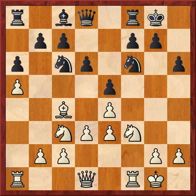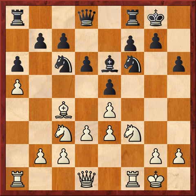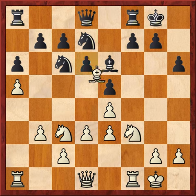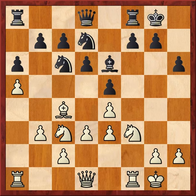a5, gaining some space on the queenside. Now bishop to e6, inviting Carlsen to take on e6, which would give Lobanov some more central pawn control and open the f-file for his rook. Carlsen doesn't want that — he just backs up his bishop with the move b3. Now knight to d7, maybe anticipating bishop takes e6 at some point, or maybe he's going to c5. Some of these moves are a little mysterious to me in this game.